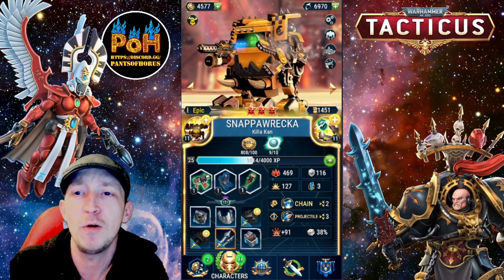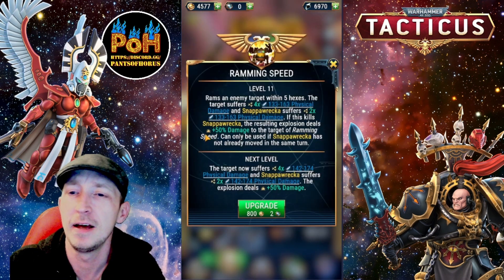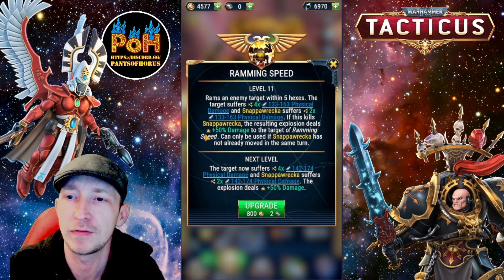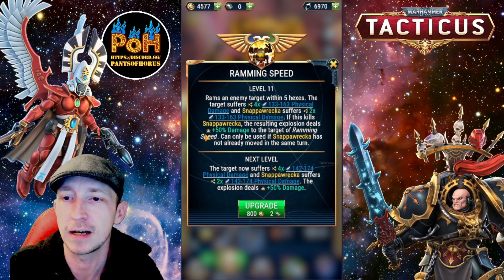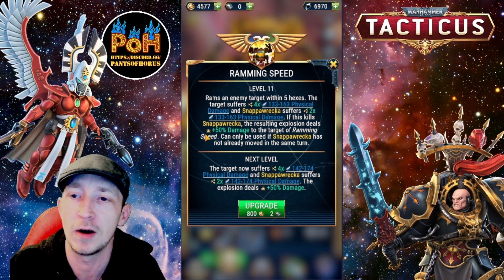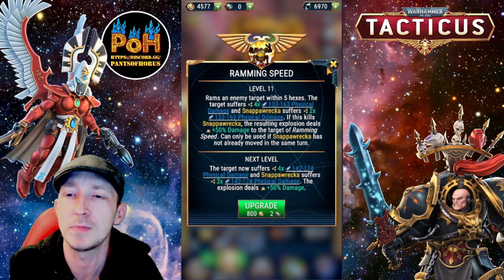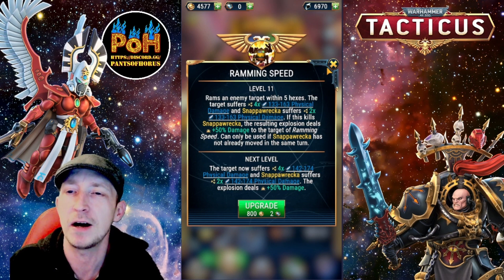Last but not least is Snapper Wrecker. All the characters look so cool — he's like some kind of awkward dustbin. But his skill rams into a target and you suffer some damage yourself. What kind of skill makes you take your own damage? It's just terrible. I never use it purely because yeah, you cause some real damage, but if you run out there into the field and cause some damage and don't kill them, he's stuck out there by himself and will just get wrecked.